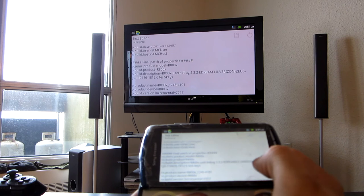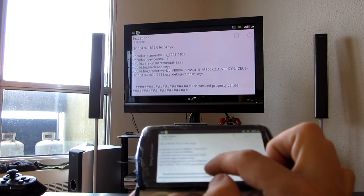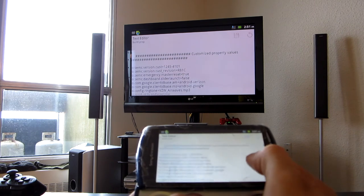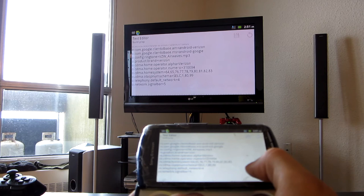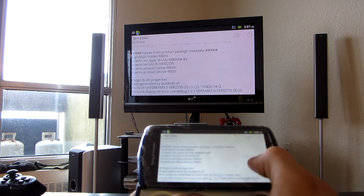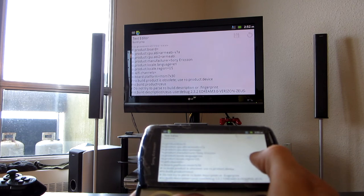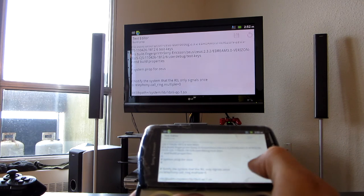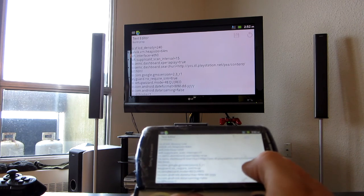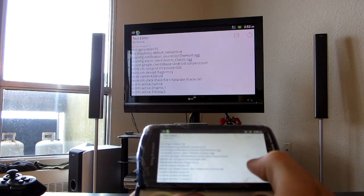So let's see what we've got here. Stamp kernel — eDream, R800X, test keys, that's all the same. Incremental ZZZZ — I think that's different. User debug release keys. Let's see what else we've got in here that's different. Verizon. Network 4, single. I think there was something down here that was interesting. Brand US 7A. System brought proper Zeus. Dalvik VM — I've changed to Dalvik VM and a couple of other things to get a better speed. It's been debated whether Dalvik does anything, but I've changed it to 64. DRM. Adreno Booster.